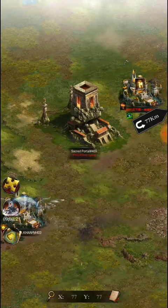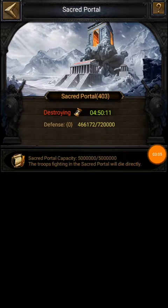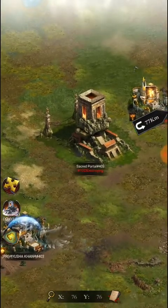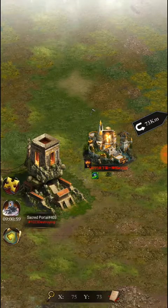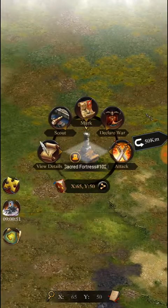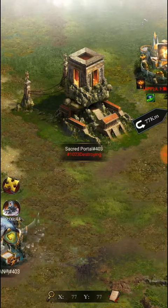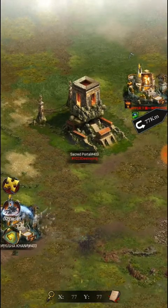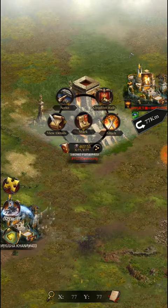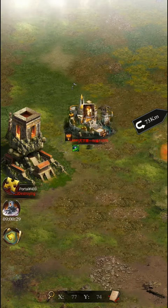Right now this is Sacred Portal 403 and they are destroying us — in 4 hours and 50 minutes the destruction will be completed. When you tap on this it shows the fight status. There are several ways to get points. When you keep a building you randomly get points. You send two to three troops and as long as they stay, you keep earning points. If the enemy is destroying our portal they are continuously getting points.